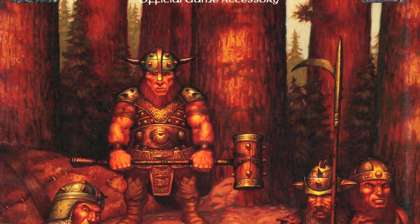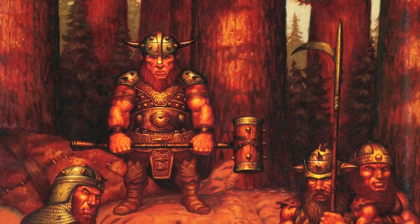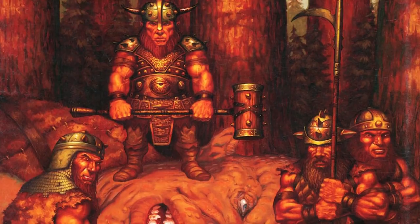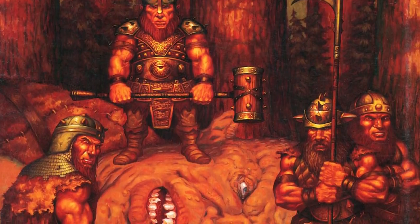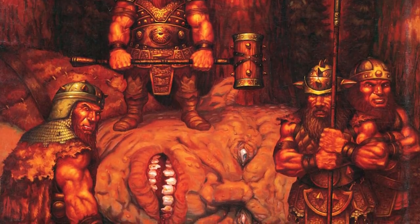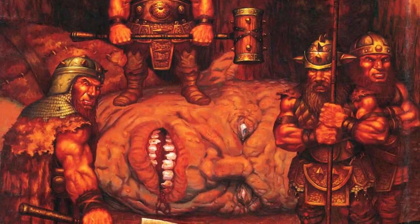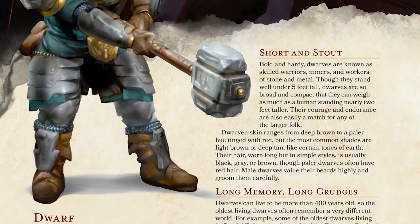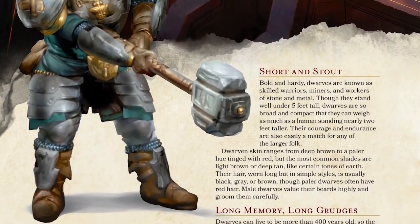Stocky, broad of body and extremely muscular. The short figure before you may lack in height but not in physical strength or presence. Wrapped in metal armor and armed with a war axe, the humanoid has light brown skin, ruddy cheeks and bright eyes, with black hair and a long carefully groomed beard and moustache. This of course is a dwarf, one of the primary species of Dungeons & Dragons.